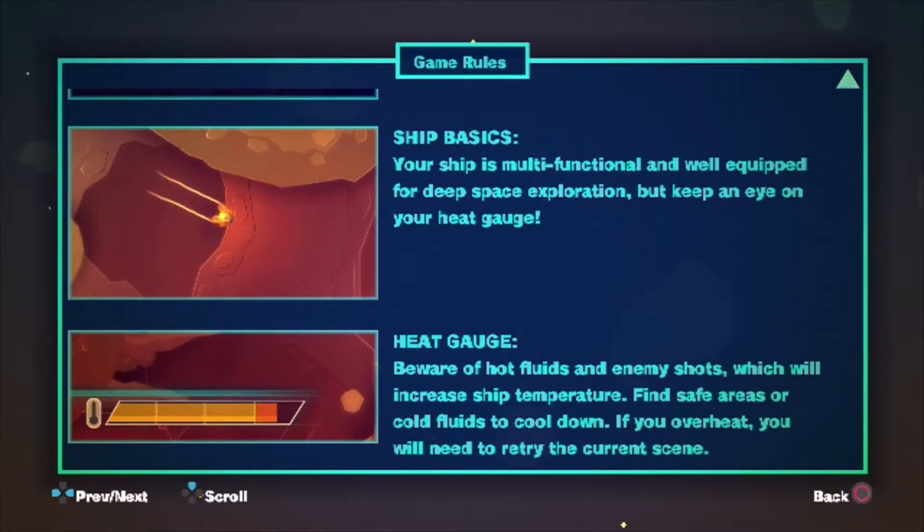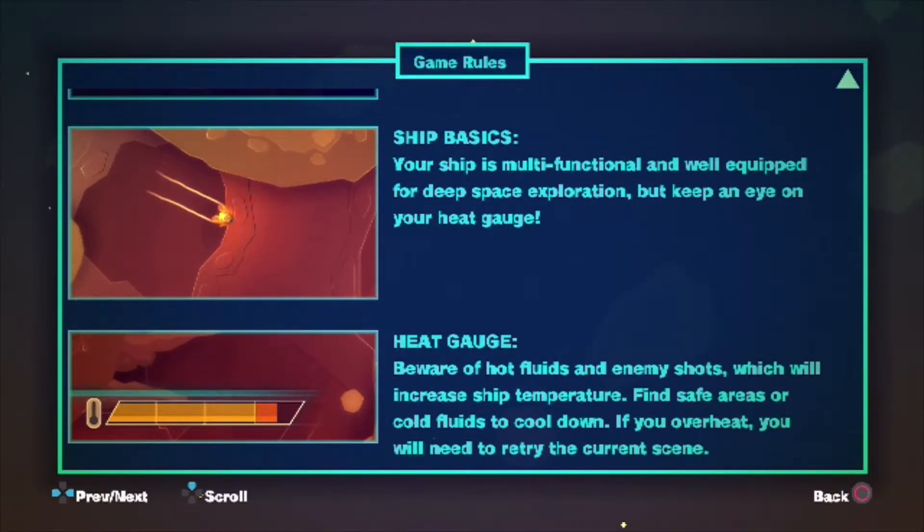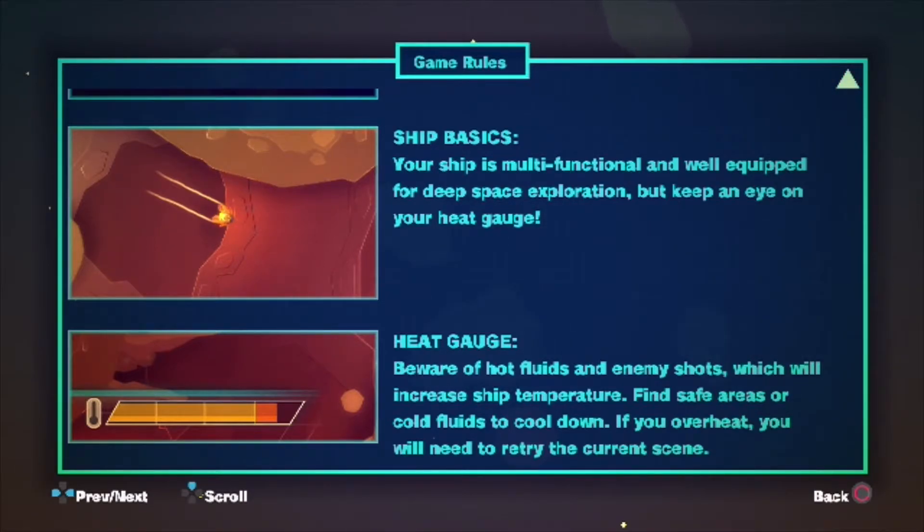Ship basics: your ship is multifunctional and well equipped for deep space exploration, but keep an eye on your heat gauge. Beware of hot fluids and enemy shots which will increase ship temperature. Find safe areas or cold fluids to cool down. If you overheat you will need to retry the current scene — so don't let your heat gauge get too high or you will die.